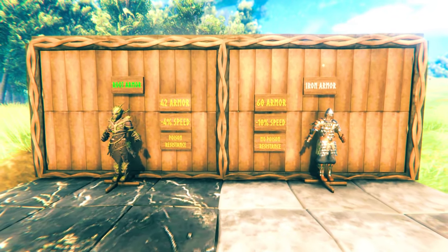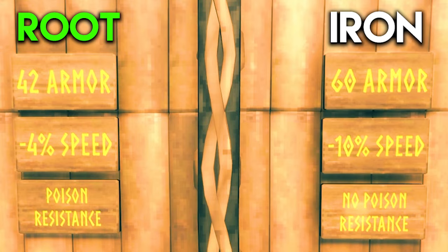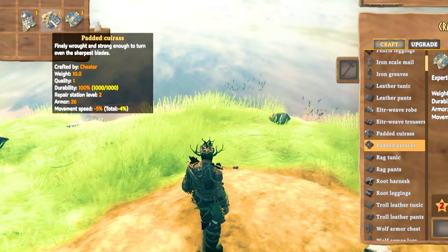The two best armor sets are Root Armor and Iron Armor. Root Armor has poison resistance and less movement reduction, but Iron Armor gives you more protection. Make your decision based on what you have available and how you like to fight. Personally, I prefer to use Root Armor and save my Iron for other things.